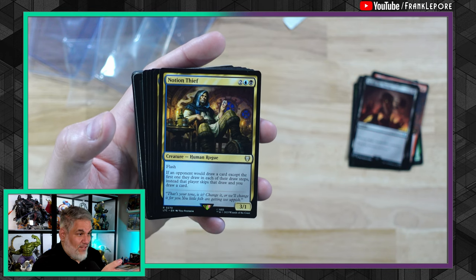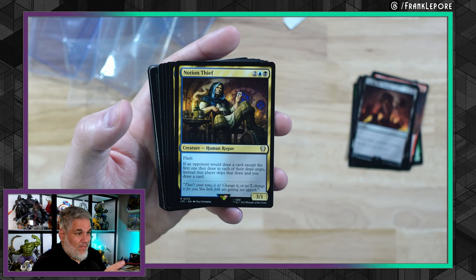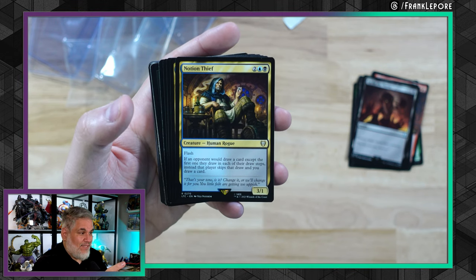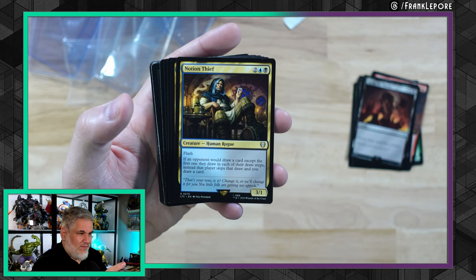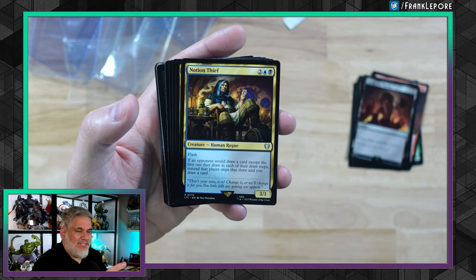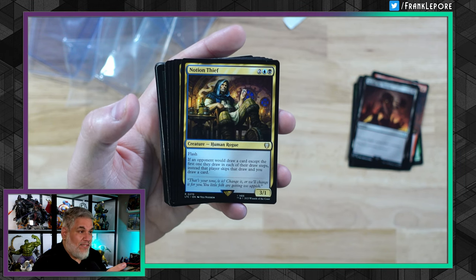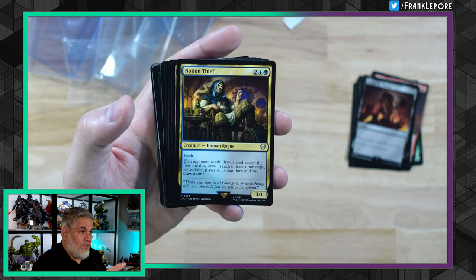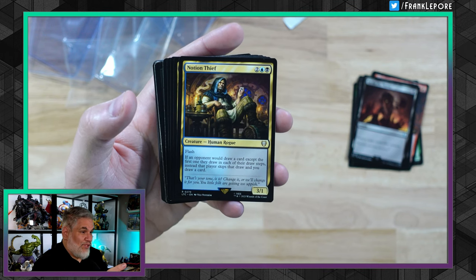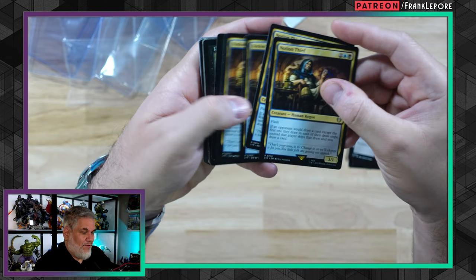I also really love this Notion Thief art. There are a couple decks in Pioneer playing Notion Thief along with Day's Undoing, and Narset, and Geier Reach Sanitarium — you know, the one that draws a card and each player discards a card. So you do it on their turn and then they can't draw, they just discard. I just think this is a really cool alternate art Notion Thief, so I picked up four of those.